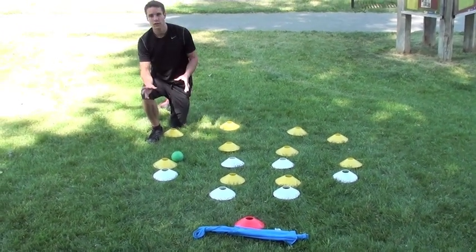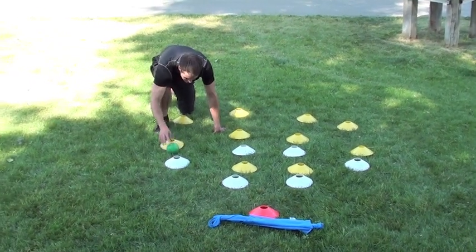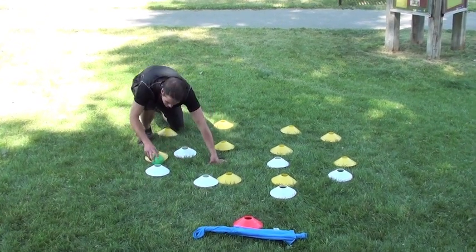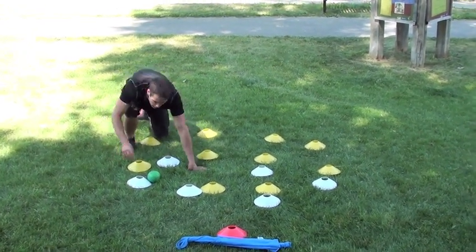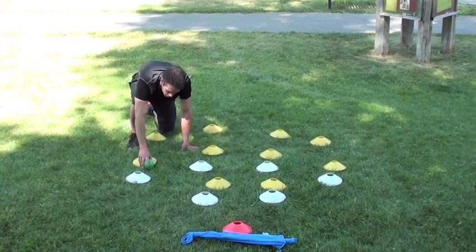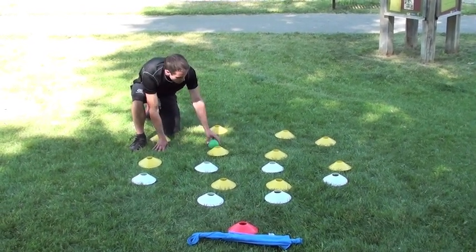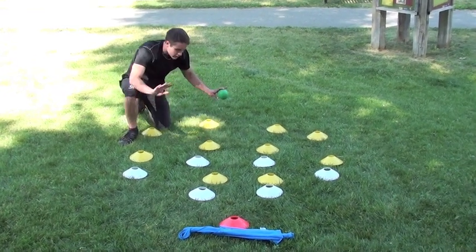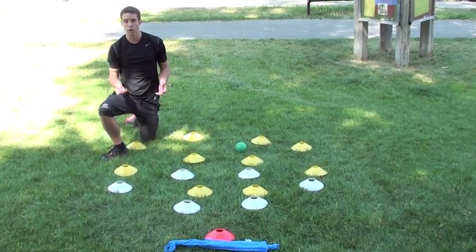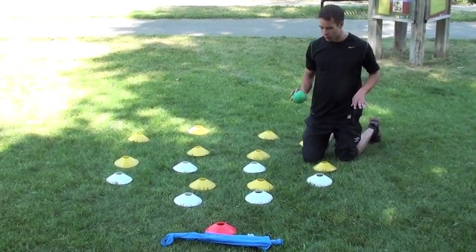The next thing you want to think about is moving the ball quickly. If this player gets the ball but he takes 5, 6, 7 touches on the ball, he's going to get closed down, he's going to lose possession. So in order to keep possession more effectively, you have to move the ball more quickly. Even if we're going backwards, the ball still needs to move quickly. The more touches you take, the slower you move the ball, the less effective your team will be at attacking.